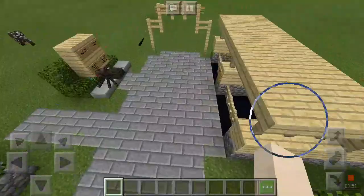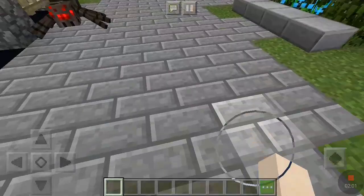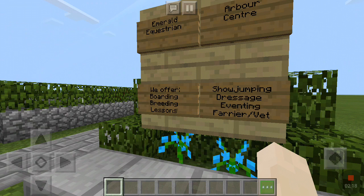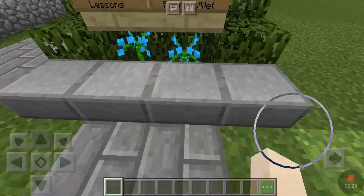They're at the back and right by the front as well, so you can put your horse in there as they arrive. If you walk on and go straight to the right, there is the Emerald Equestrian Center sign. It basically says: Emerald Arbor Equestrian Center - we offer boarding, breeding, lessons, show jumping, dressage, eventing, vet and farrier on scene, and much more. There are just some slabs with flowers and bushes, and then the sign.